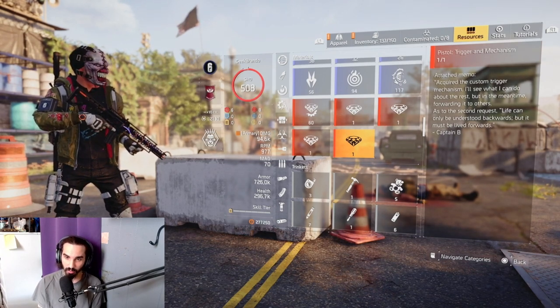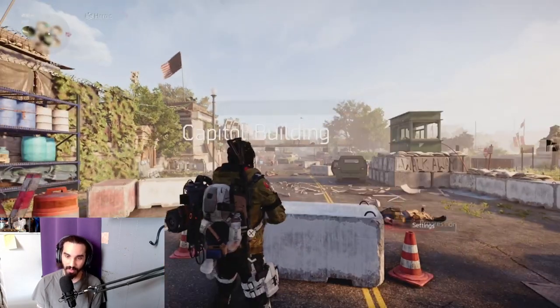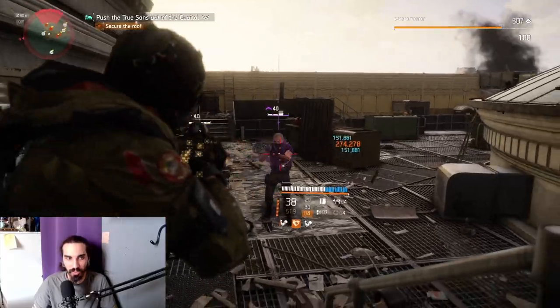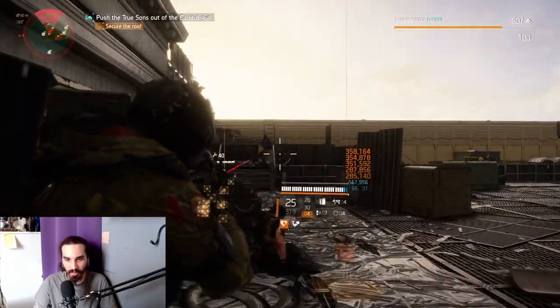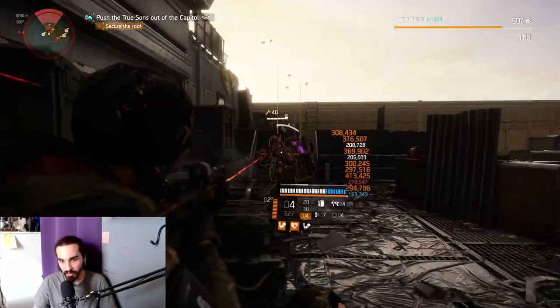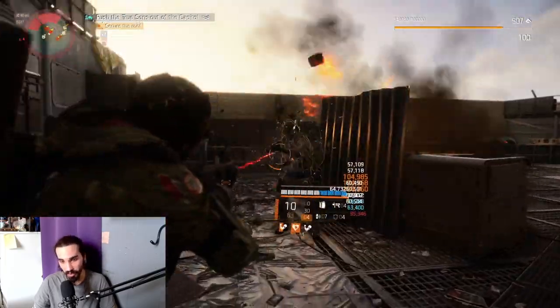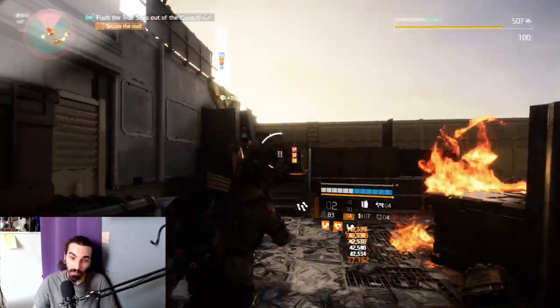The trigger and mechanism — that's going to be our first piece at the Capitol Building. You should have unlocked it while playing the story mode, but if you haven't, I'll show you exactly where. Once you get to the roof, you'll have a bunch of enemies and your first named enemy, Kendra Nelson — the same person the pistol is pretty much named after.